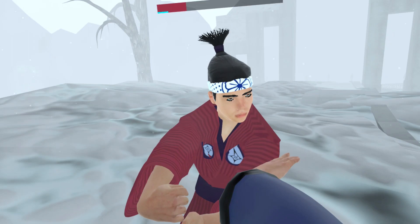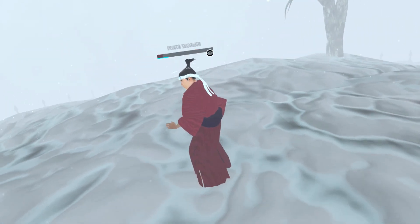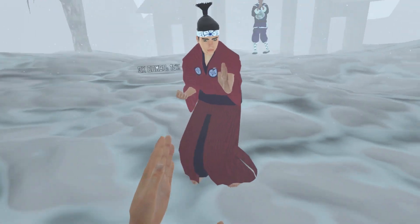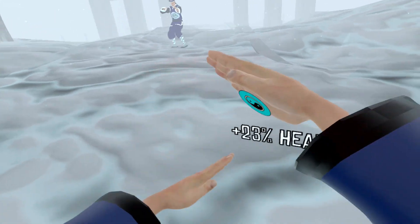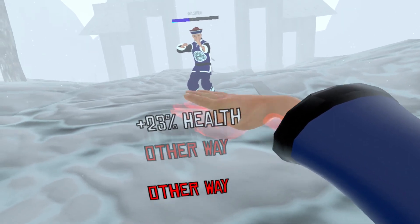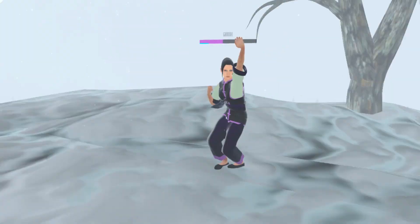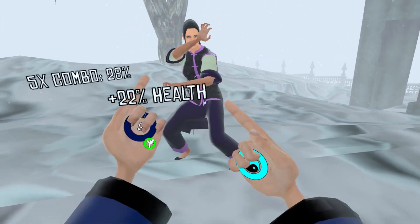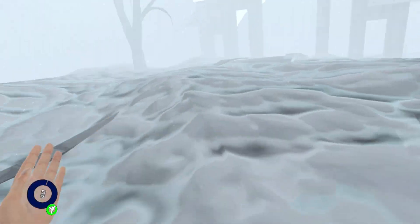The first thing I'm noticing is how smooth it's running on the Quest 2. You know how you've got Blade and Sorcery PC VR and then Blade and Sorcery Nomad, and there's a substantial visual difference between the two? This on the other hand - I can't really tell the difference. It seems to be running really well and it looks just the same. Maybe I'm not seeing it.